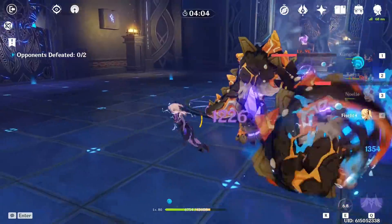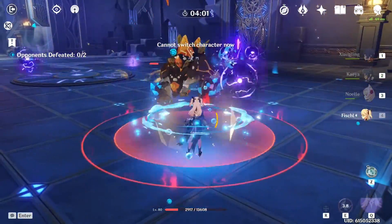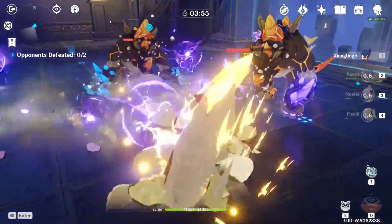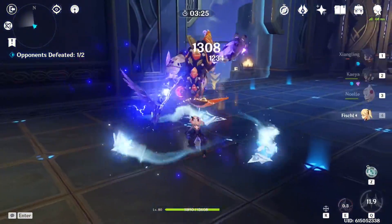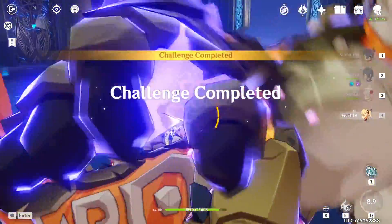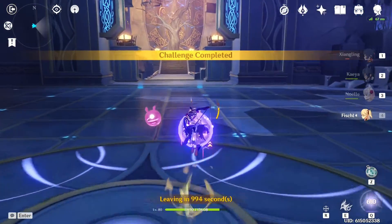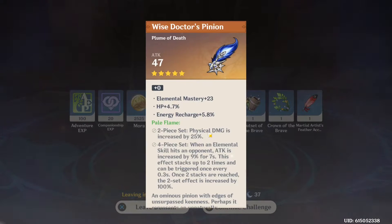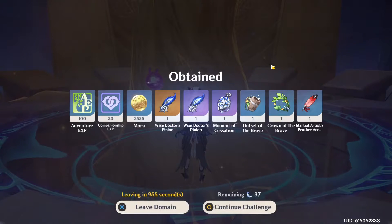On to number 6. Number 6 complete — we're two-thirds of the way there. We got another Pale Flame Plume. We've got a couple of circlets I don't want to use because their main stat sucks. We're not getting any sands. We're getting a ton of plumes and a ton of flowers.